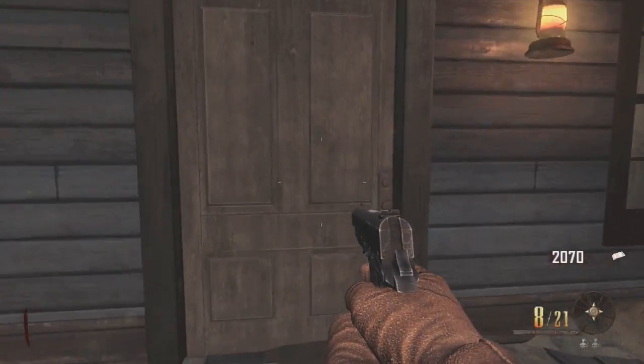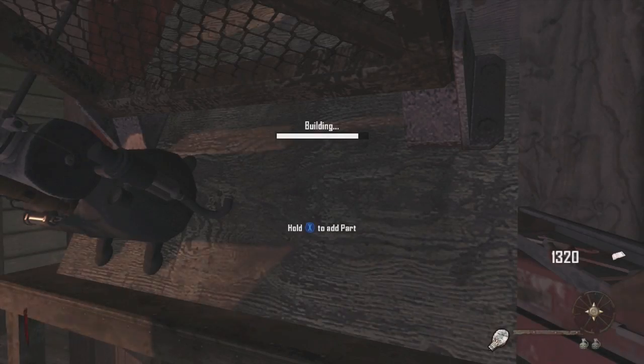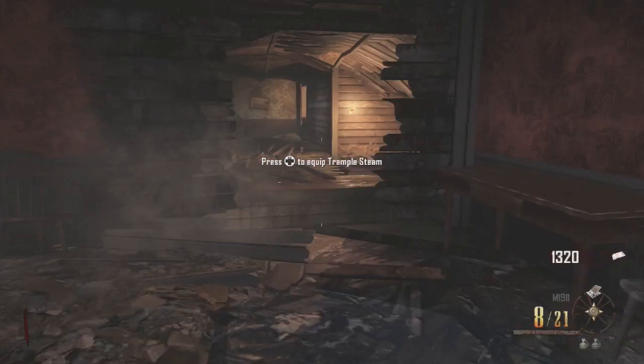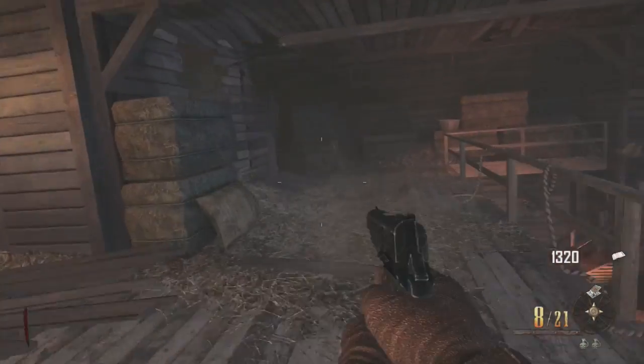Now you just want to unlock this door. You're going to go ahead and build the trample steam. If you guys need a guide for that, I'll put it in the description below. So basically you take this trample steam and put it right here in this little barn area.